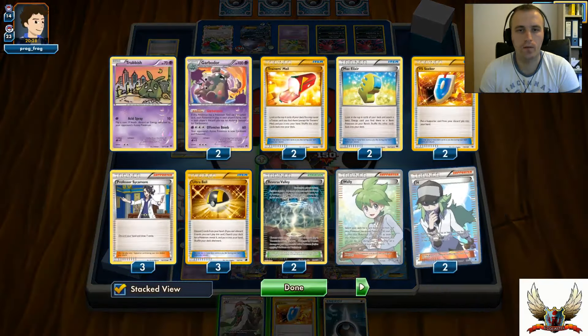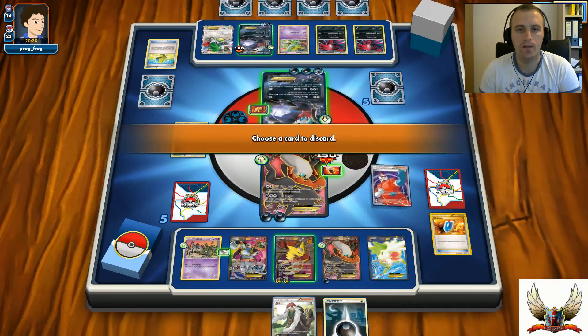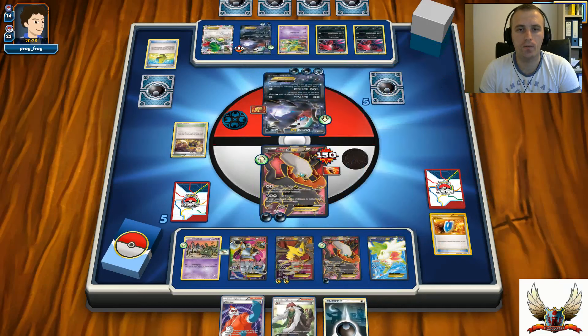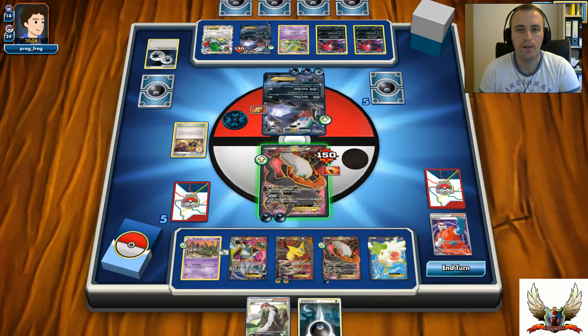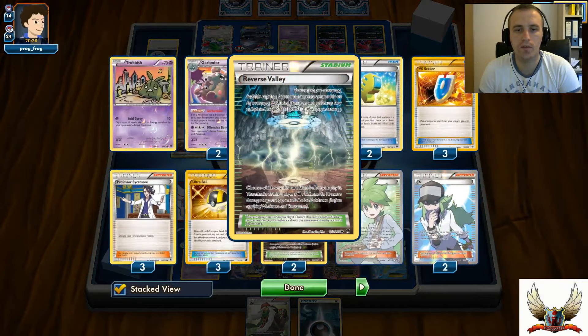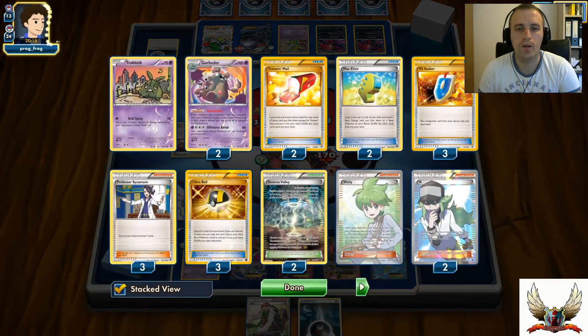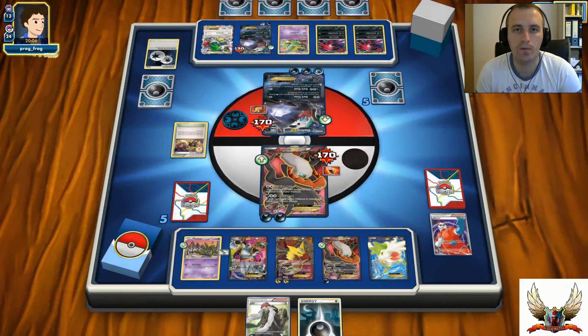Energy attachment. VS Seeker - probably for Xerosic. Definitely for Xerosic for that Double Colorless Energy, and I can hit for a lot of damage with Dark Pulse - not enough for the knockout, I'm short by 10. I was short because of that Stadium card which is in my discard pile - I already discarded both of them. But at least next turn I can knock out that Darkrai. He's going to grab two prizes, but I'll try to find my Garbodor and lock my opponent from playing Ability cards.